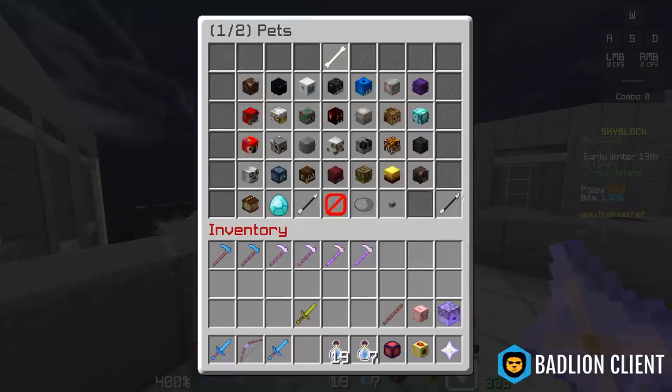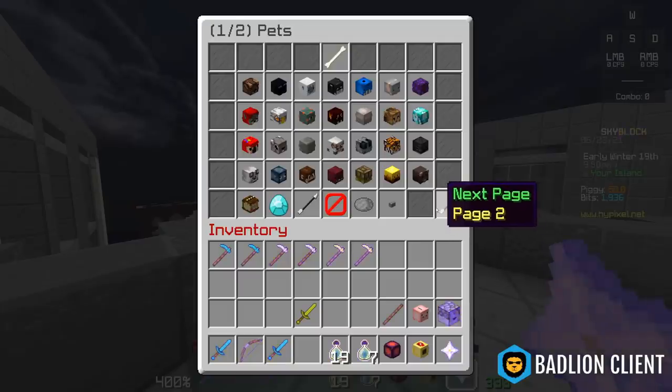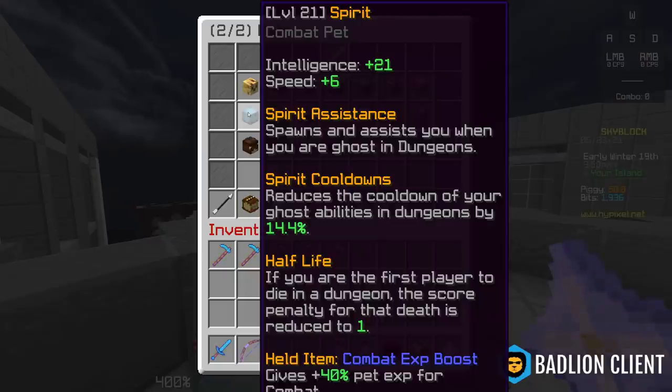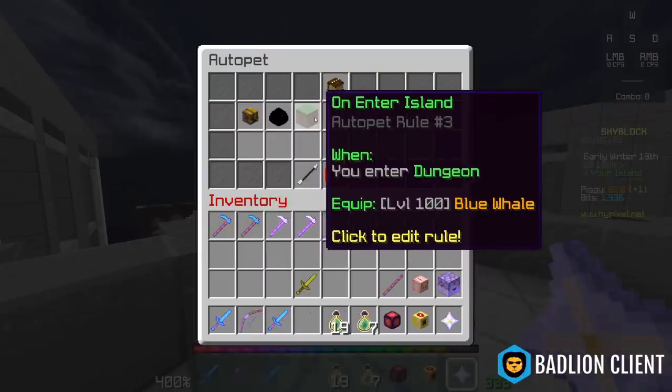Any dungeons players would know there's a bug currently that if you get kicked from a dungeon while dead, when you return you will have a spirit pet equipped. It's a pretty garbage pet and only really helps you because of half-life, which is a perk you get anyway even if it's not equipped. To fix that, you can set up an auto pet rule — when you enter dungeon, equip whatever pet you wanted, like blue whale, instead of spirit pet when you return.